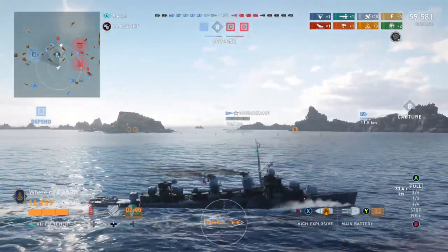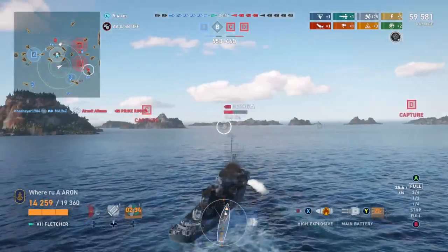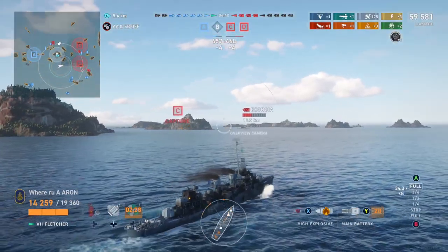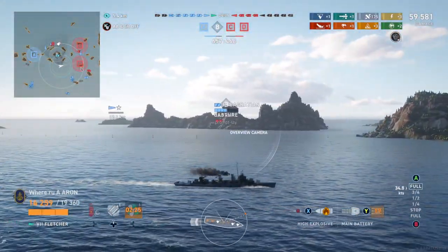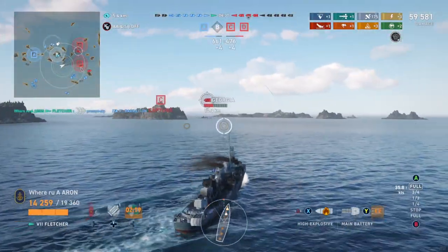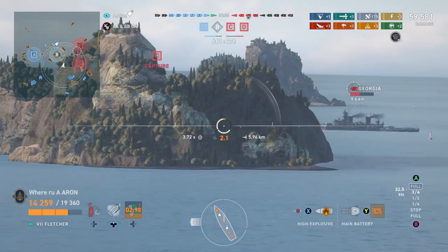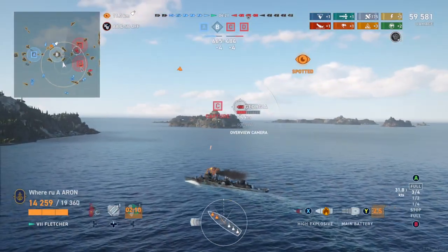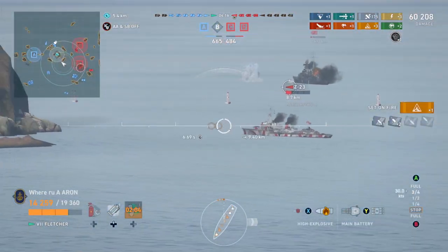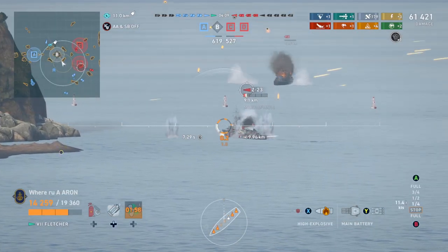Looks like P-Bag's gonna go get it. Shima's damage hungry — wants to go get the kill on the other ship. We're going to avoid the cap for now and go get the kills on these guys. The right play would be to dodge back into B cap, but it looks like P-Bag will hopefully get it. All right, we'll go make the right play because our team is trying to throw this — we're only up a few hundred points.